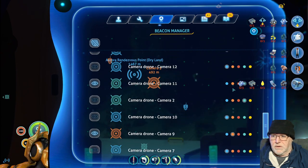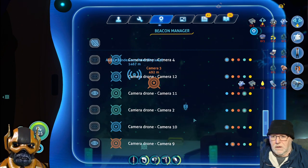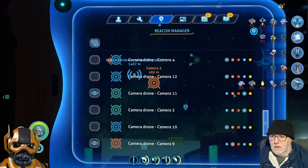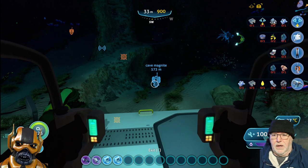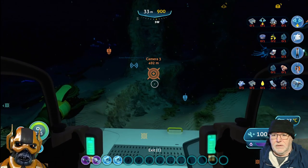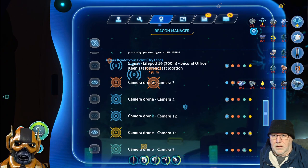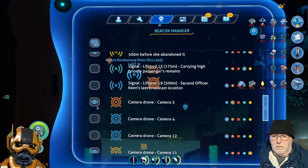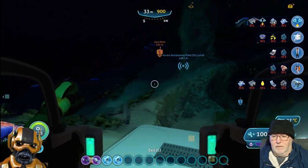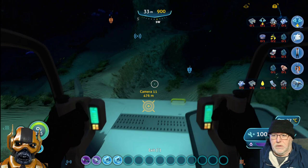I just want to make sure it's on and what color it is. I want to turn it yellow. Yeah, cave magnet. Camera three - we don't need that. We're heading for the magnet cave and then we jump down to camera 11.